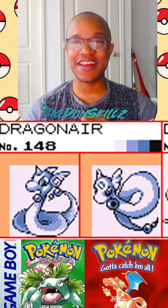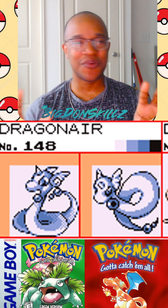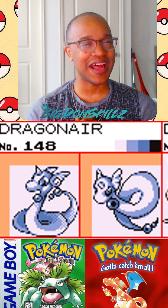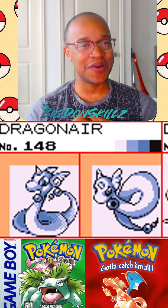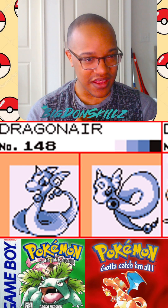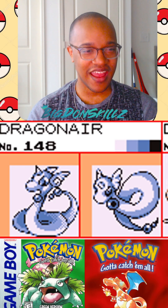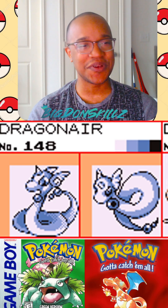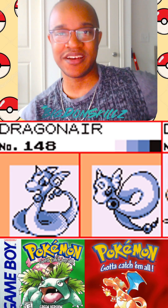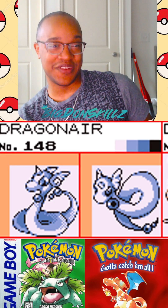We move on to Dragonair. Why, as we're coming to the conclusion of this series, am I feeling so negative? I haven't liked these last five or six — they've been very disappointing to me. Dragonair looks okay; it's a little hard to tell what I'm looking at. It's such a cool Pokemon, I think it's an underrated design even for being a dragon snake. I'll give this one to red and blue, barely, but not convincingly.